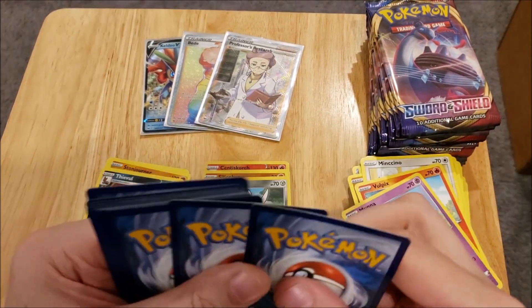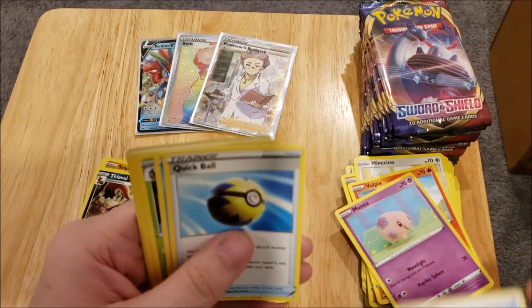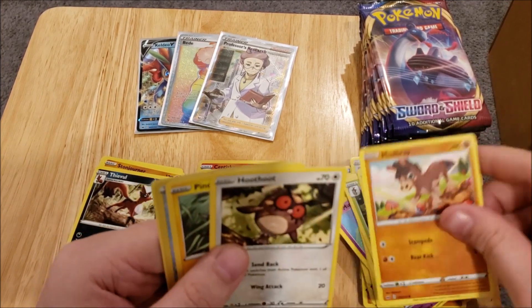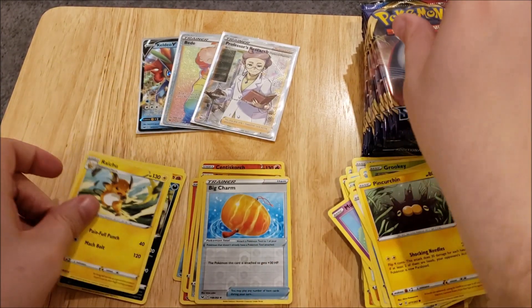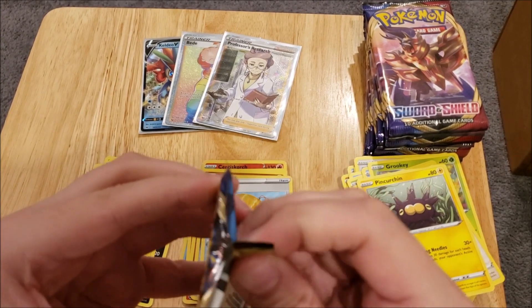And then we've got a Water Energy, Quick Ball, Mantine, Drapion, Krabby, Grookey, Mudbray, Hoothoot, Pincurchin, a Reverse Foil Big Charm, and a Raichu Rare. So at least we're getting some different Rares than we have gotten.